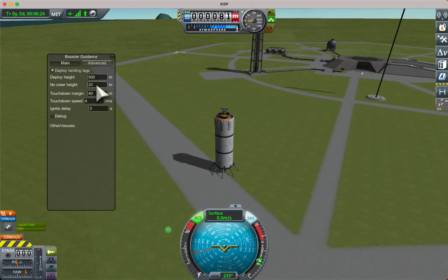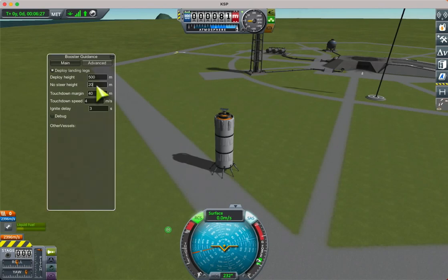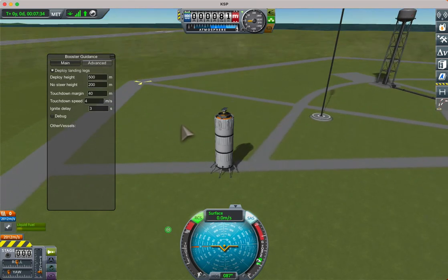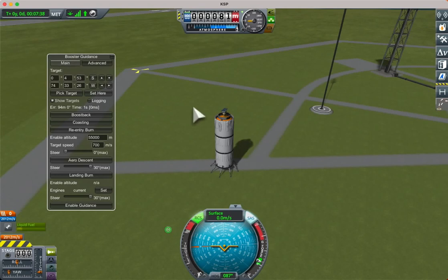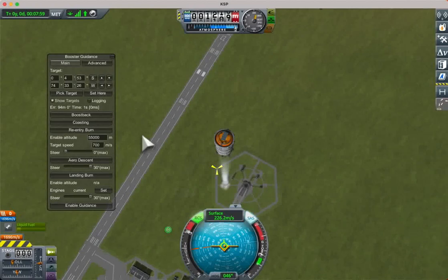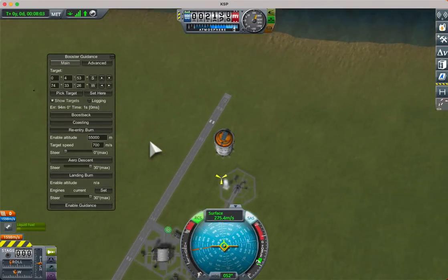The other setting we have is 'no steer height', which would normally default to 200 metres. When it gets within 200 metres of the ground, it will not try to steer towards the target — it will just steer retrograde to reduce its sideways velocity. So the general picture is that it's not going to steer much during the landing burn, unless it is travelling fast enough to steer aerodynamically with low thrust.